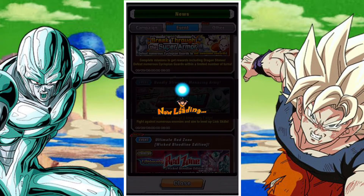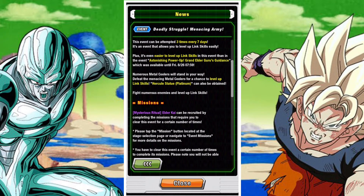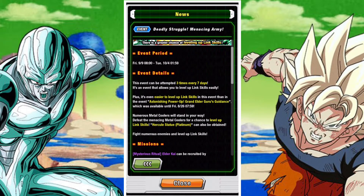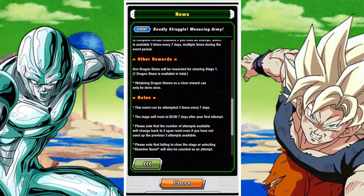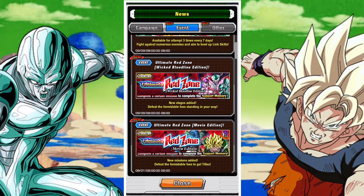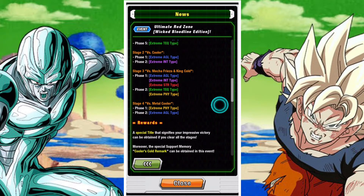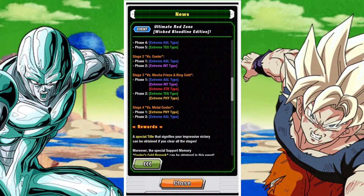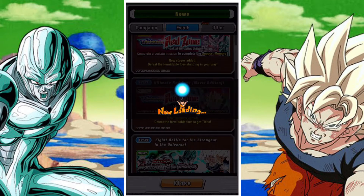It is quite challenging if you don't have the right units, so just bear in mind it can be a little frustrating. Then we have the Deadly Struggle — Menacing Army, a new event for Link Leveling. You can challenge this event three times in seven days. It's best to take it on as soon as possible — it's great for XP and great for Link Leveling. We also have two new stages for the Ultimate Red Zone Wicked Bloodline against Mecha Freezer and King Cold, and against Metal Cooler.